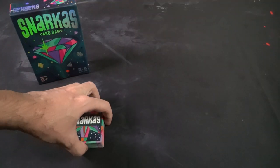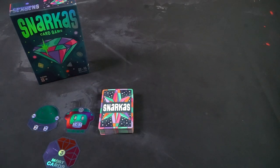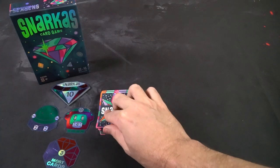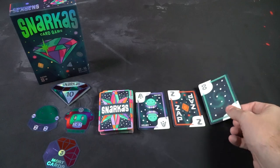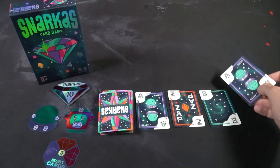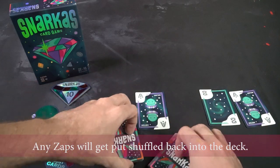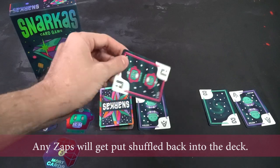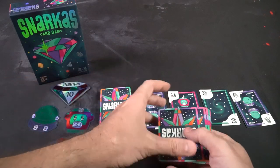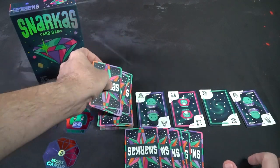To set up Snarkus, first determine the number of players. In a two-player game give everybody six cards; in a three-player game give them four; in a four-player game you play on teams and give everybody six cards. Once cards are dealt, deal four cards face up from the deck onto the field. Set aside the Snarkus cards within reach of all players, as well as the three objective cards, the most-cards objective, and the Astra and Jolt tokens. With six cards in hand and four on the field, you're ready to begin.